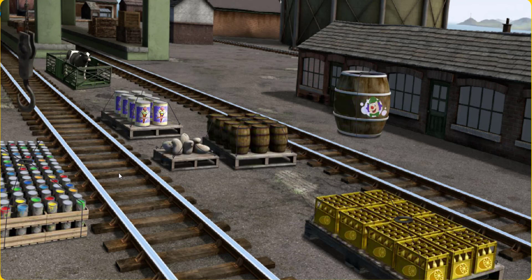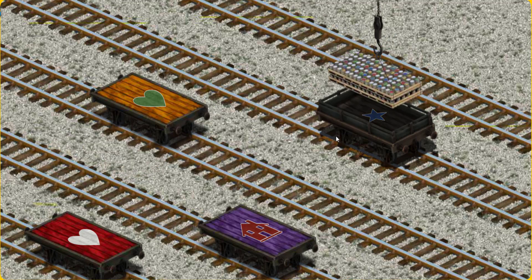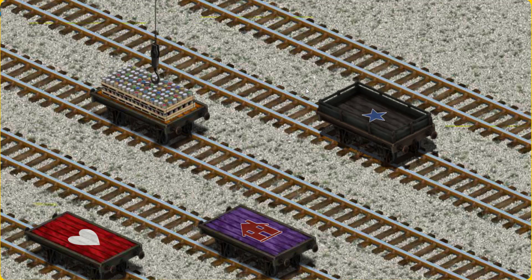There you go. Let's lift and load. Now the cargo must be loaded. Show Cranky where the orange flatbed with a green heart is. Pick another one. You found it!